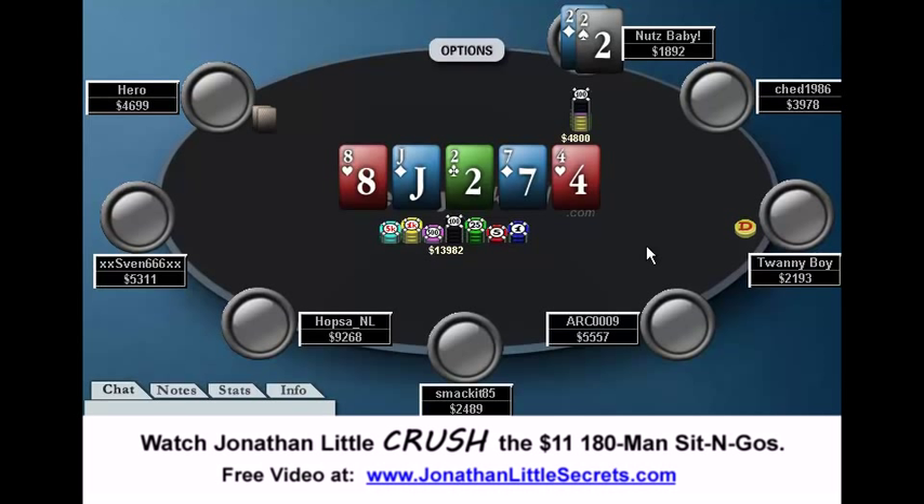At this point, I definitely think that the hero could have a pretty wide range of value hands, like queen-jack, jack-ten, or better. And you beat almost all of them besides exactly jacks or eights. Your opponent certainly has not played his hand like he has jacks or eights. So I like a value shove. I actually think the only spot Nuts Baby messed this up significantly was on the flop where he raised small. Besides that, I think he played the hand decently well.